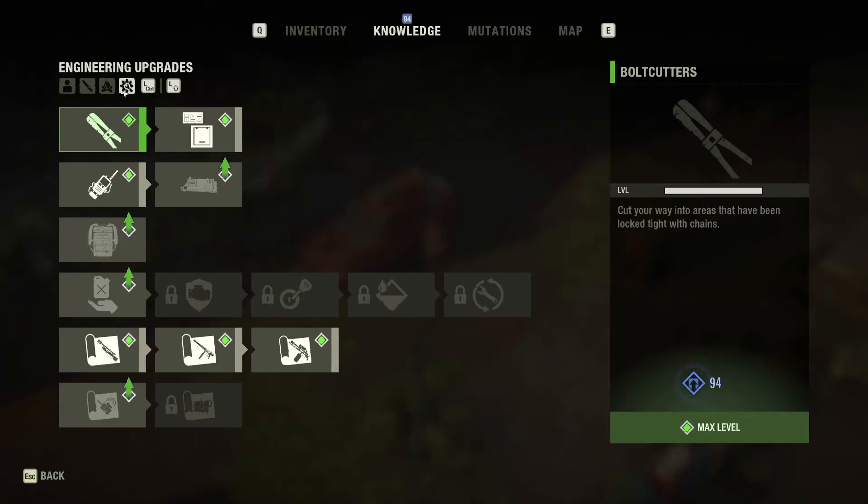The Modified Radio Upgrade is an engineering upgrade you can obtain using knowledge. When you have this upgrade, the game will now randomly spawn a lootable container called survivor drops throughout the maps.